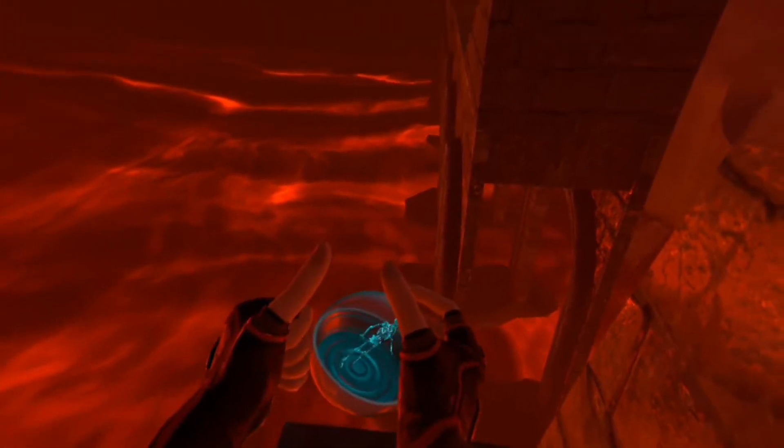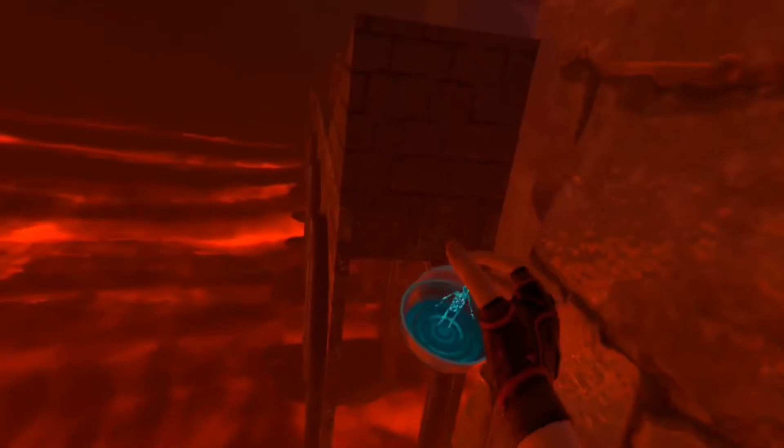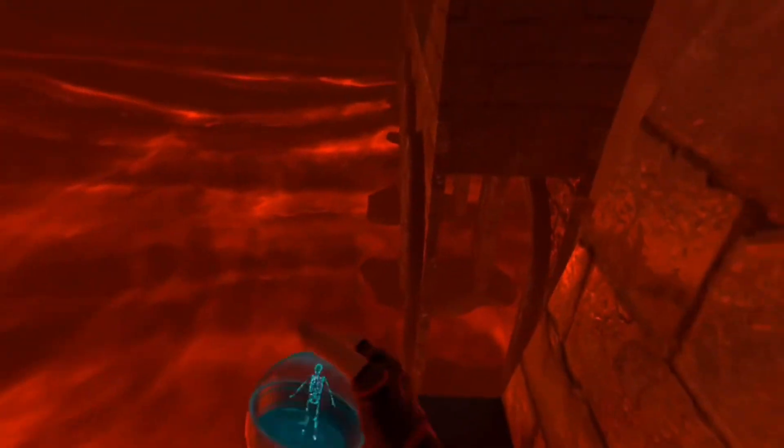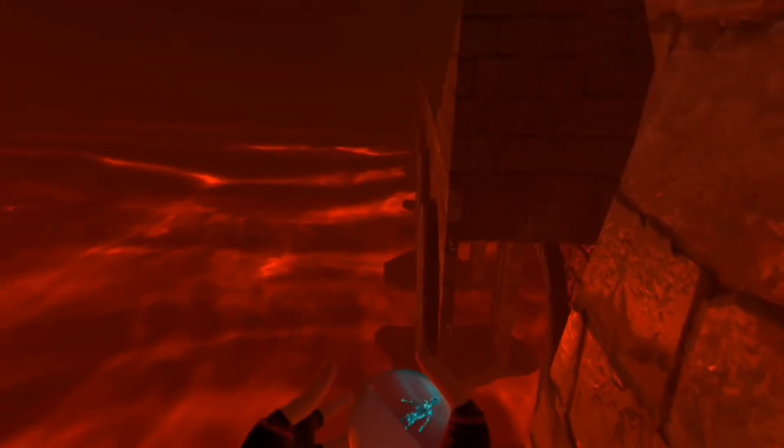The magma skeleton is right here — all you do is grab it with your other hand and pull. My game is broken so I can't do it, but yeah, that's how you get the magma skeleton inside of Bone Lab.